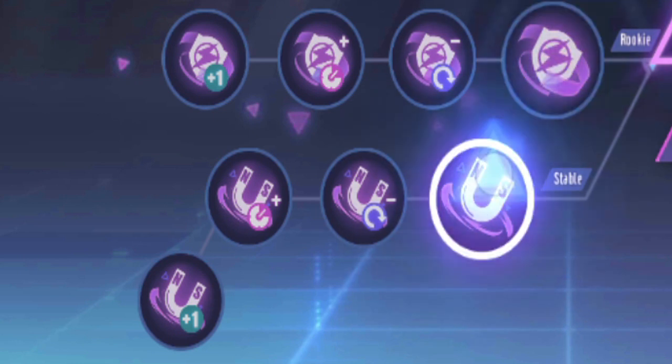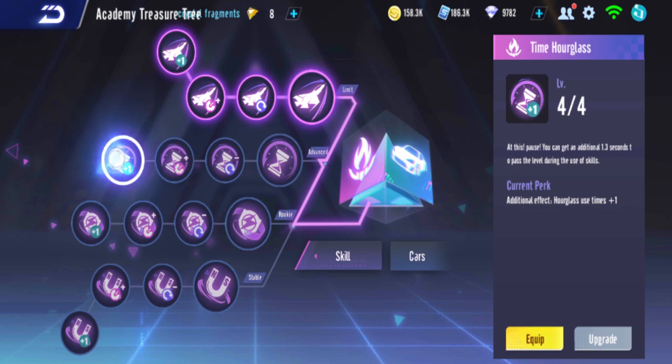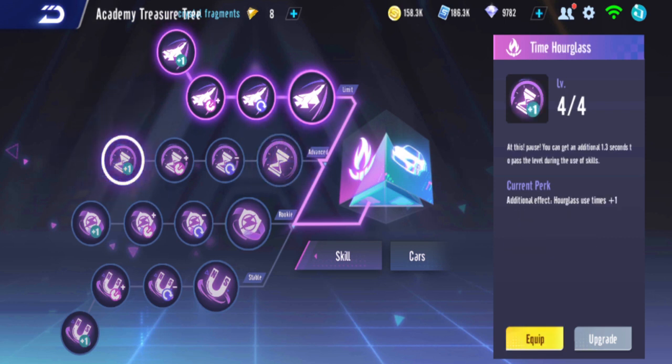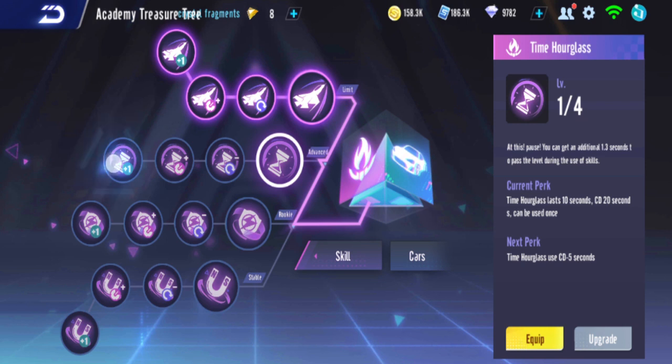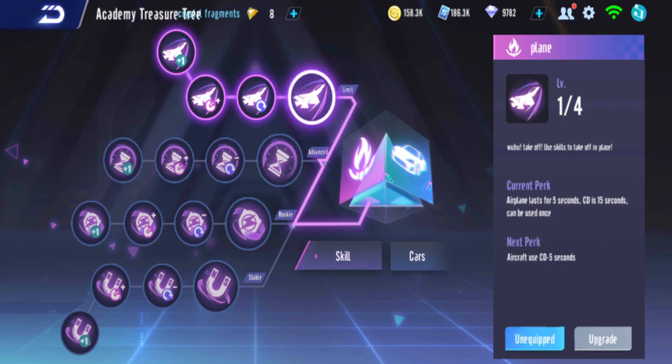The third is crystal protection and the fourth is treasure job absorption — those two are not so recommended. If you're just starting, I recommend taking the time hourglass first because it helps you increase the time, and it's safer to use compared to the plane. If you reach the final upgrade you get two of the power-up — two planes or two hourglasses.